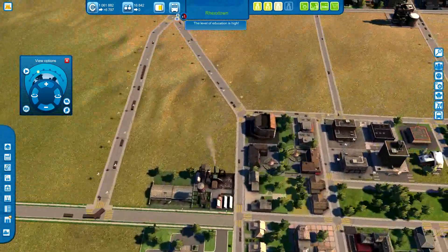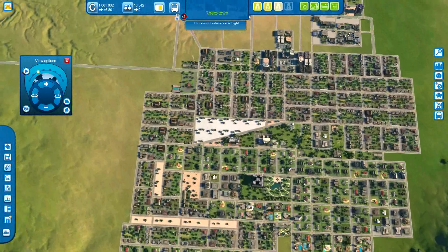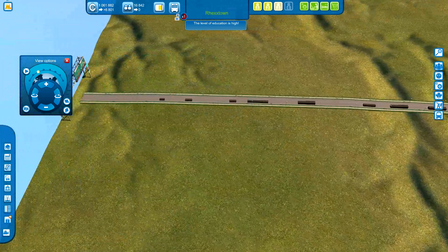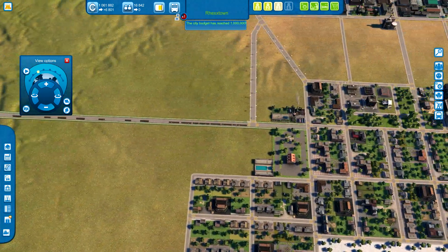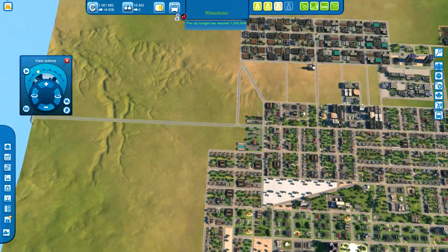I'm going to get into how the construction works and how you actually start building a city. First of all, the first thing you need to know is that you need to connect your city to the outside world. You see here this little interstate — you actually build this little road in the very beginning, and then you build your little town hall. After that, you're set.